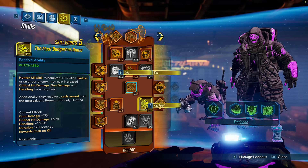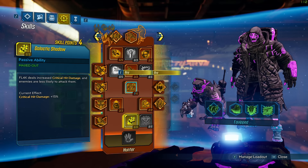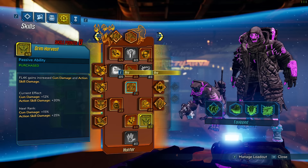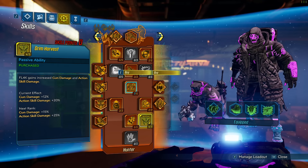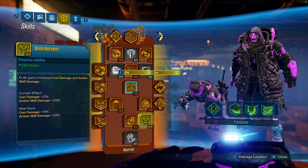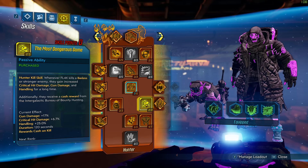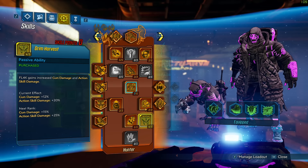Next I go into the 15% crit damage skill — that's just 15% extra damage while in Fade Away when we're trying to land as many crits as possible. Then four points into Grim Harvest: 12% gun damage and 20% action skill damage. We don't have enough points to max this out, but by itself it's really good — roughly 32% extra damage when you're in your buff, which is really solid.